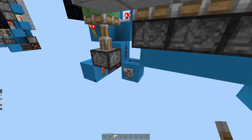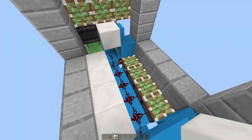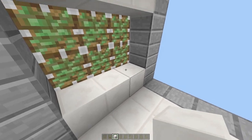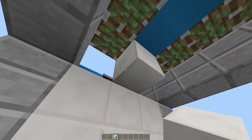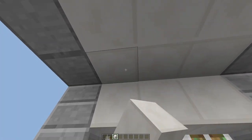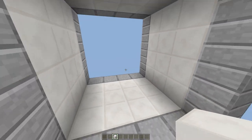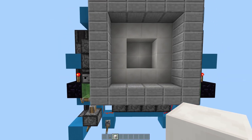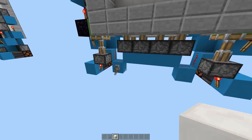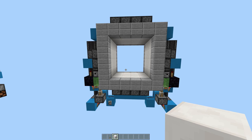Just place a lever on any of these six blocks here, and then place your door blocks in like so. And now we can give it a quick test — flick the lever and then flick the lever again. So satisfying to watch that isn't it?